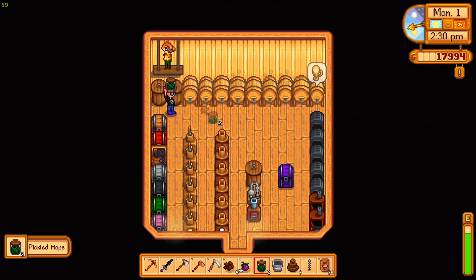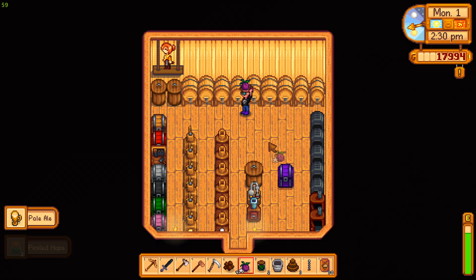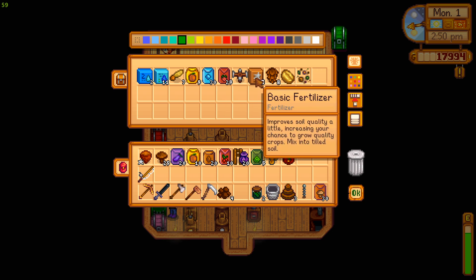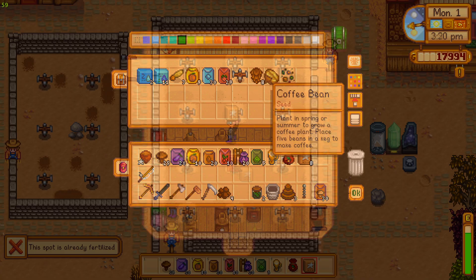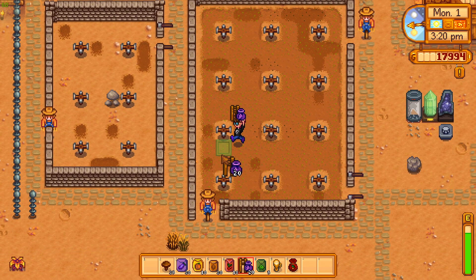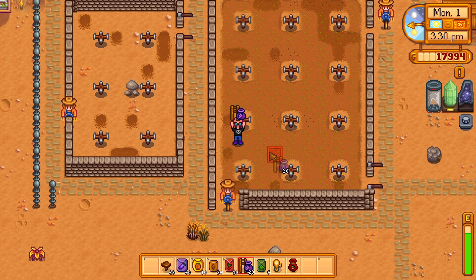She's doing that — pickled hops, got some more beer. Let's throw some plums in the kegs. Get these rare seeds out. Get the basic fertilizer in there. I think that's about all. I'm gonna do the same thing I did last time with the hops — put them right along here so we can still get to everything.